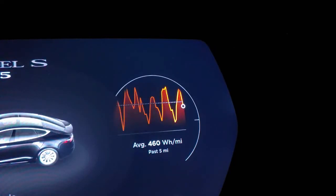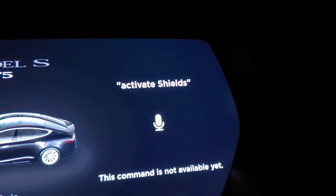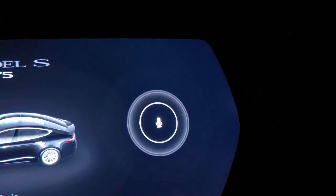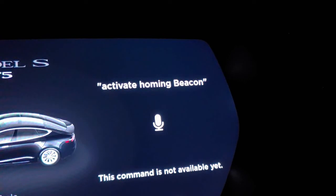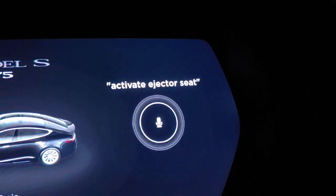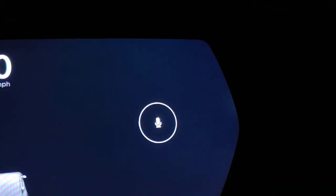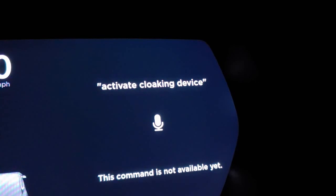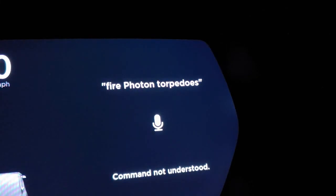What other commands can we try? Activate shields. Not available yet — well, someday they'll have it. Activate homing beacon. Not available yet. Activate ejector seat. Yeah, it just turns on the heater. Activate cloaking device. Oh, not available yet. Fire photon torpedoes. Command not understood. Okay, it doesn't get that yet.